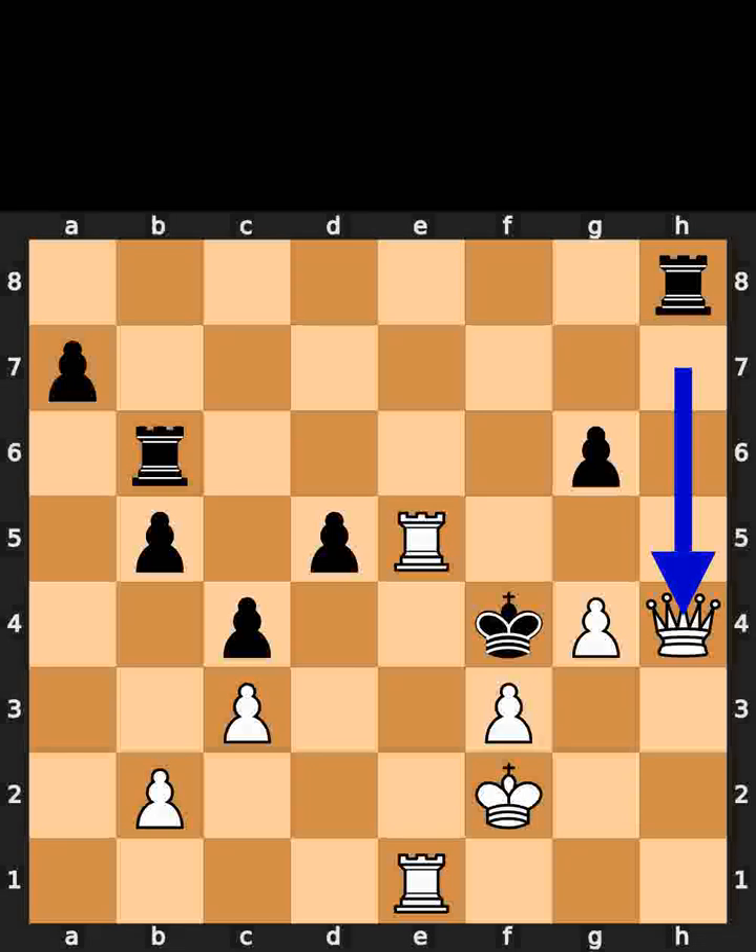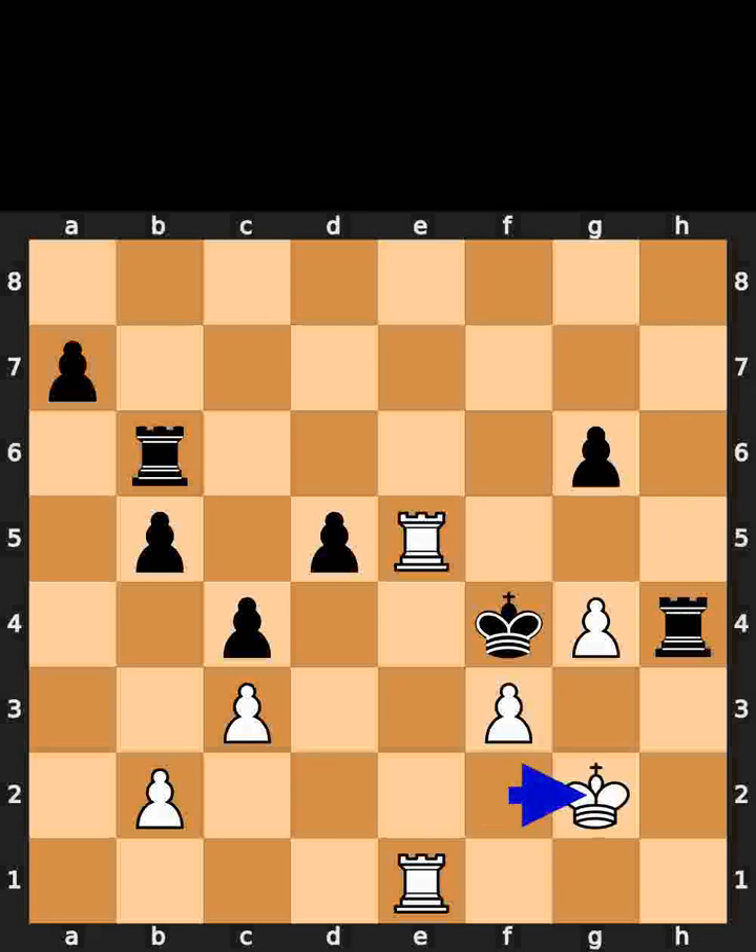White takes the queen on h4 using the queen. Black takes the queen on h4 using the rook. White plays king to g2. Black plays rook to d6.